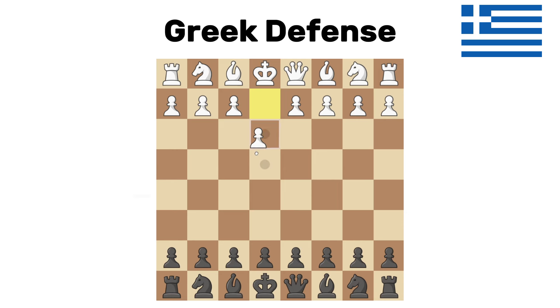Greek defense. After white goes pawn to e4, you go b6. It works. Do you move the bishop out to b7? Is it the best way of playing? No. Is it the worst way of playing? No.